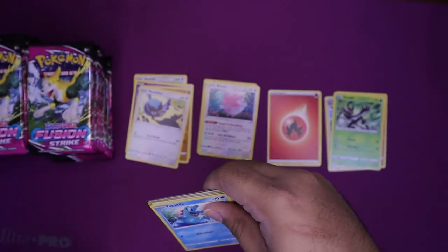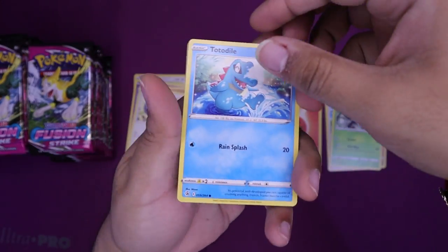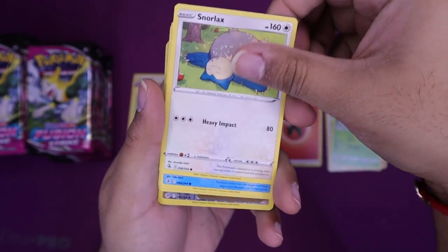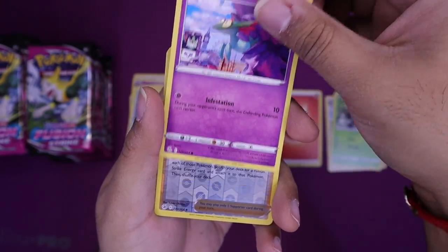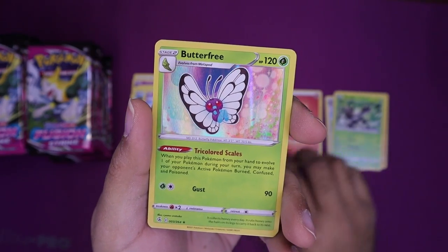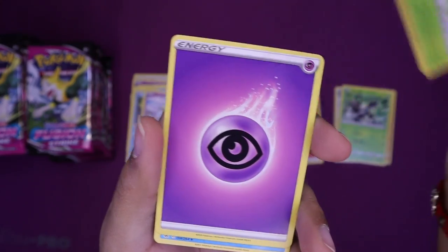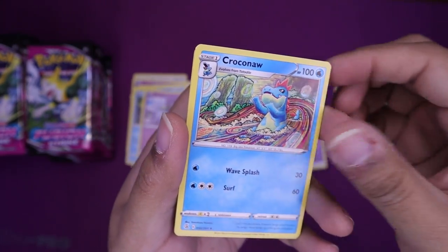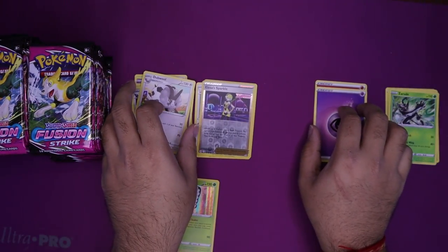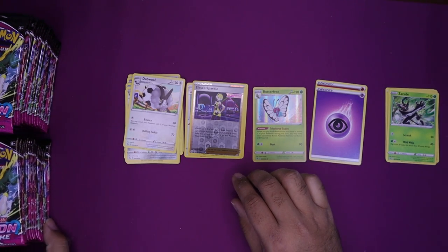Code card. We got a Totodile, a Phantump, a Snorlax, a Snom, a Dreepy — very similar to the last pack — a Lace of Sparkle. And hey, our first Hollow Rare — a Butterfree! Man, that's a shiny Butterfree. And an Energy card with a Croconaw, an Excadrill, and a Dubwool. Not to be confused with Dubstep. I wonder if Dubwools are into Dubstep — maybe. Any Dubwool aficionados out there, feel free to let me know.